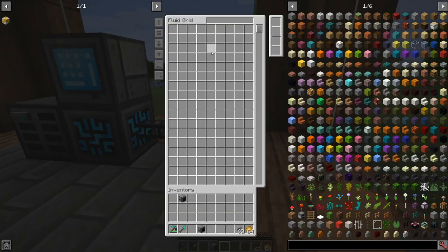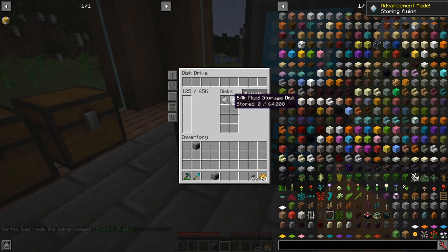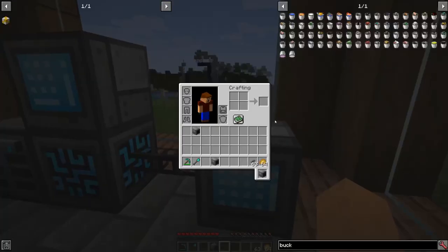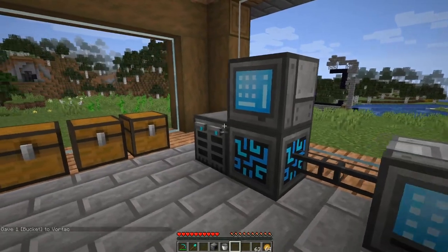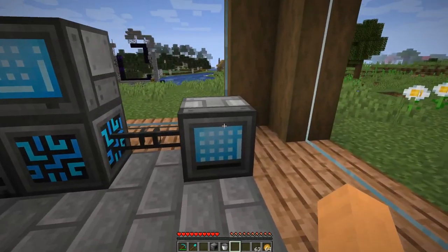I've just placed down a fluid grid. With fluid storage I can throw a fluid storage disk drive into the same disk tower. What's cool is I can open it up and now that I have a fluid disk drive in there, I can shift-click the water into the fluid grid — now there's one bucket of water stored, displayed just as water. You still need a receptacle to retrieve it, so with a bucket I can grab the water and it fills the bucket. The fluid storage disk holds 64,000 units, and a thousand is one bucket of water — so that's pretty cool, especially as you get into auto crafting.